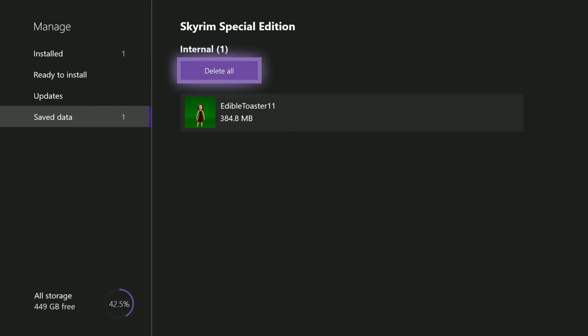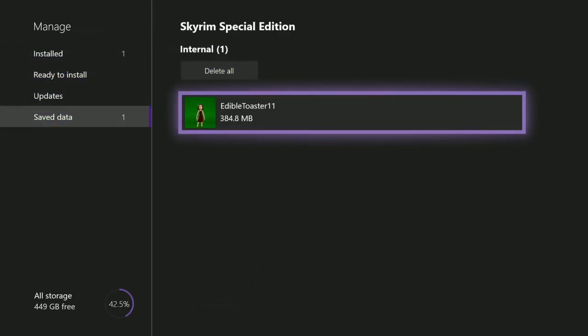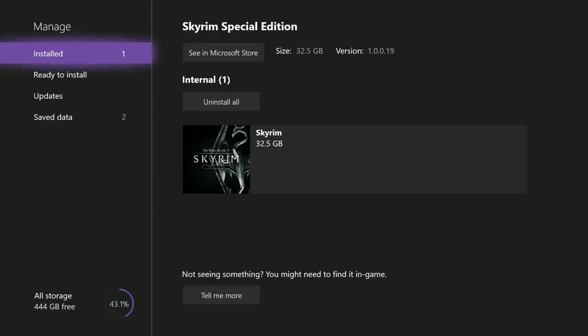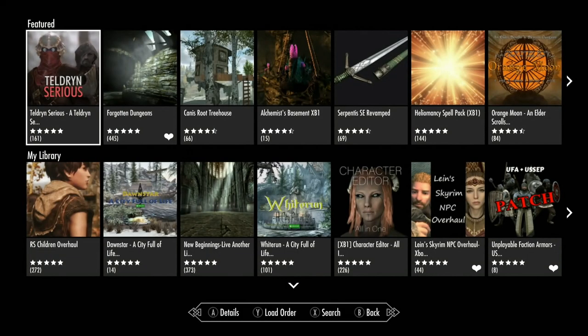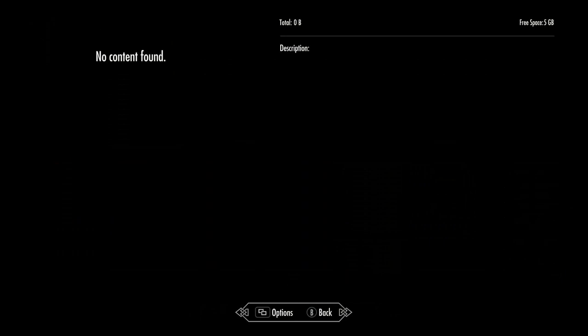It's gone now. I'm going to log back into Skyrim because I closed the game out. The game is still there and her saved games are still there — it's just the reserve space, the mod space, that's gone. It'll reallocate when I start Skyrim up. I started Skyrim back up and came back to the manage screen to show you it's reallocated the reserve space — it's empty now. Popping back into the game and going to the mod menu, hitting Y — ta-da, it's empty: five gigabytes free and ready to start over.